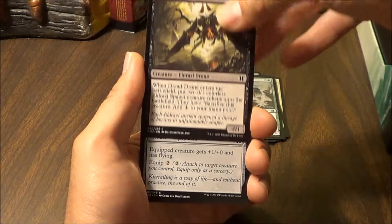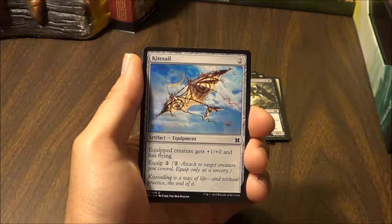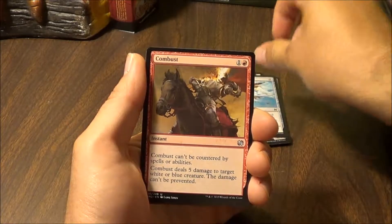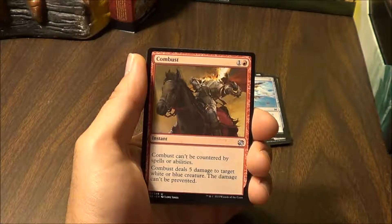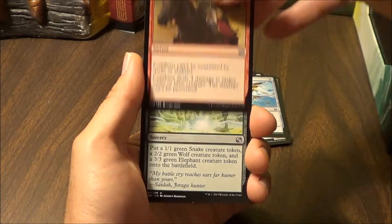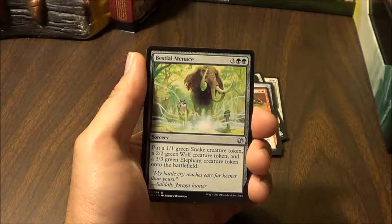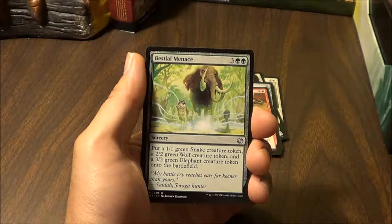Dread Drone — when Dread Drone enters the battlefield, put two 0/1 colorless Eldrazi Spawn creature tokens onto the battlefield; they have sacrifice this creature: add 1 colorless to your mana pool. Kite Sail — equipped creature gets +1 attack and has flying; equip 2. Combust — can't be countered by spells or abilities. Combust deals 5 damage to target white or blue creature. The damage can't be prevented.